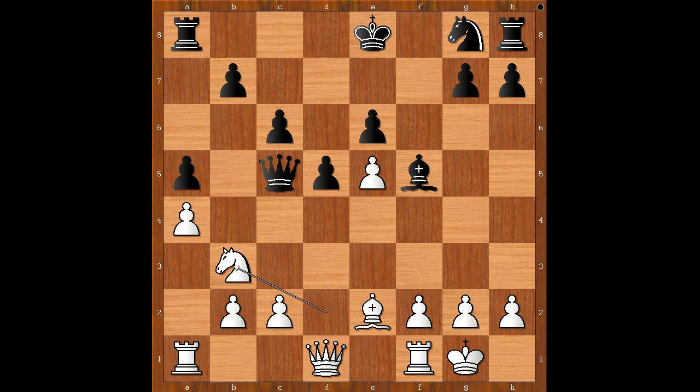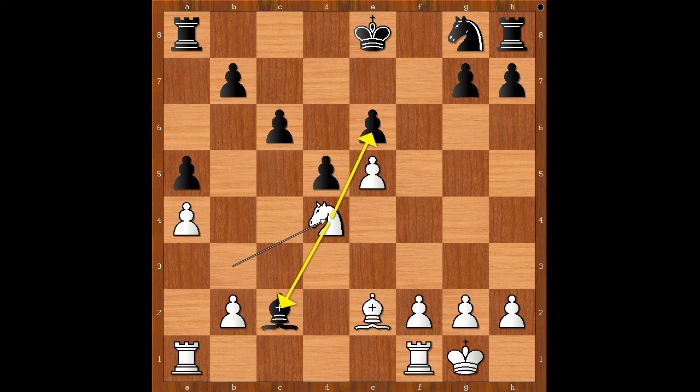If queen takes on c2, one line goes like this: queen takes queen, bishop takes queen, but after knight to d4 and bishop to e5, g4 — this position is better for white. Back to our game.